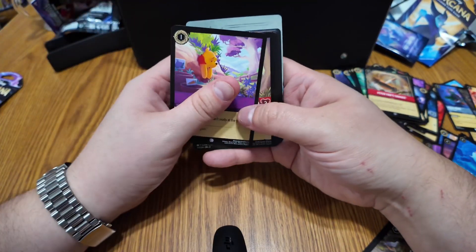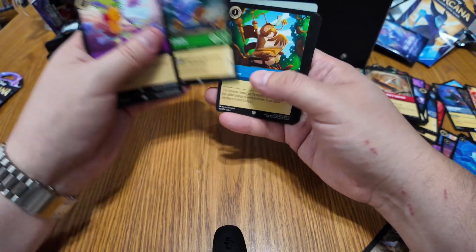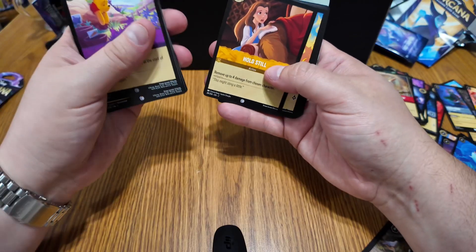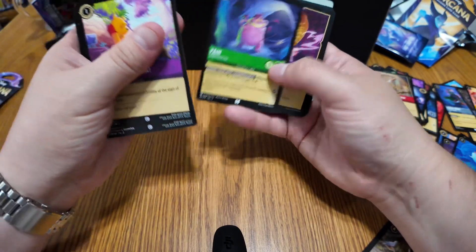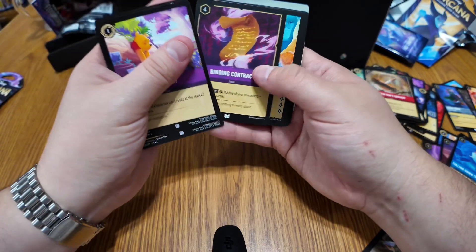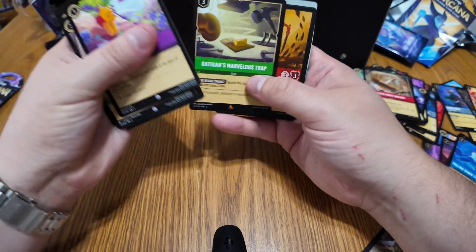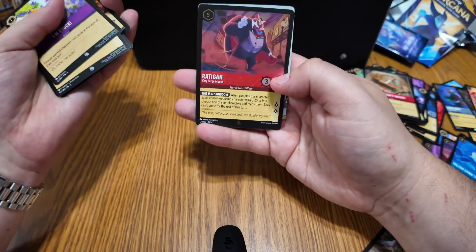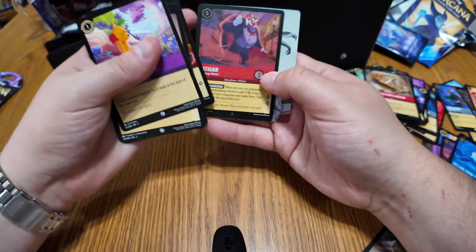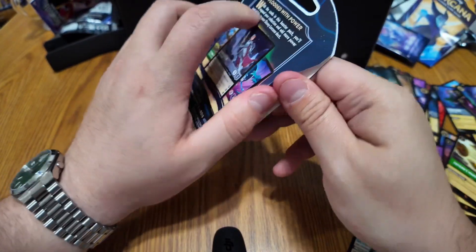Next pack: we got an I'm Stuck Pooh, Tigger, Donald Sleepwalking, Owl, Hold Still, Hercules, Pain, Binding Contract, and the Caterpillar. And here's our foil card.